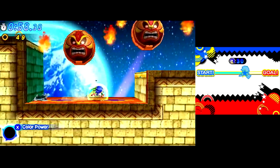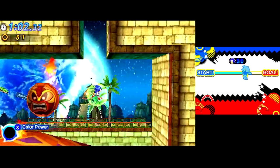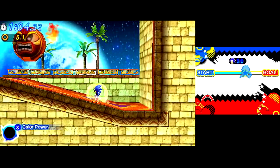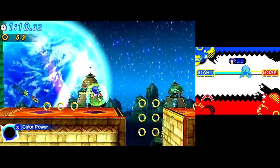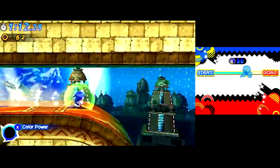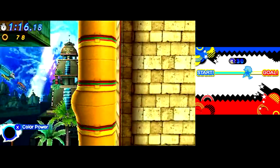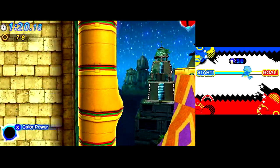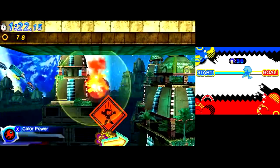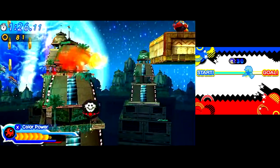I know Dimps get a lot of flack for their level design, but one thing I kind of like about Tropical Resort — which I think I've mentioned in Water Palace — is that the level we're playing right now is kind of based on the DS version of Tropical Resort. The modern level is based off the Wii version. And I think they do these things here, these kind of like weird taunt poles that eat Sonic for some reason, out of the DS version. To me, it's really pretty — probably some of the best Dimps level design in this game.